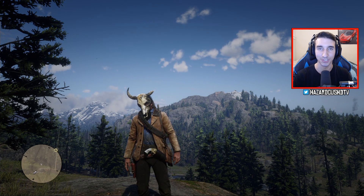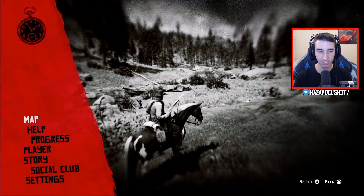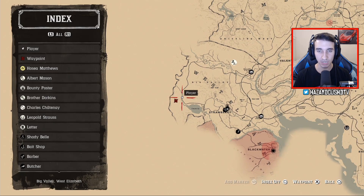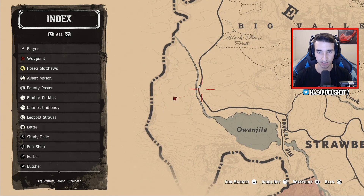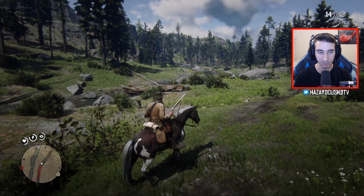We've arrived at the location. On the map, you're going to want to come all the way out here west of Strawberry in West Elizabeth — a place called Big Valley, just to the southwest. This is where you're going to find the mask.